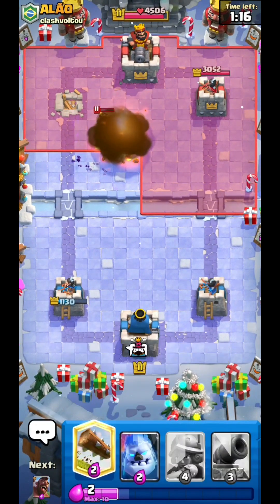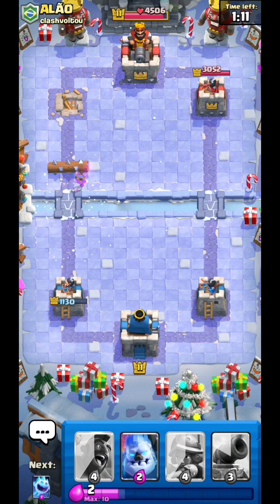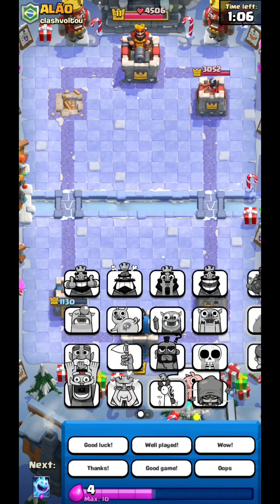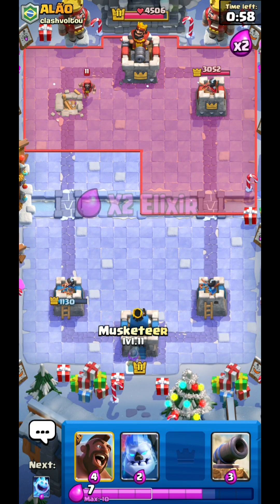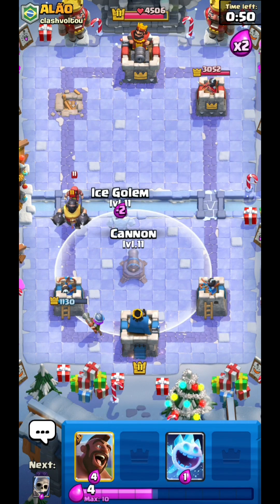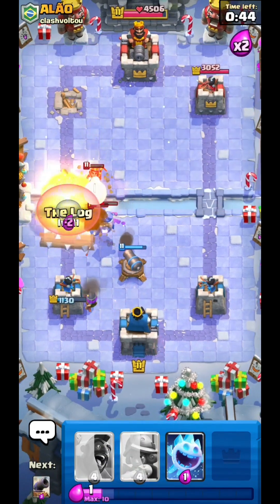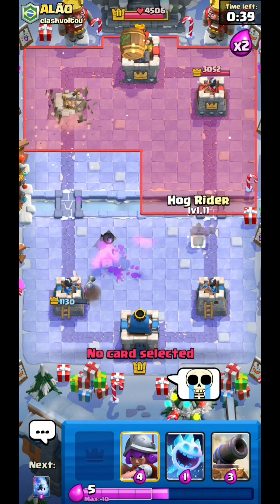The little prince is the most annoying card in the game. They gave it to everyone and now everyone uses it — they even use it in 2.6 hog cycle instead of the musketeer. I have all the champions except Monk and Archer Queen, but I don't like to use them. I like to use this card — that's a fireball — that's what I call defending.